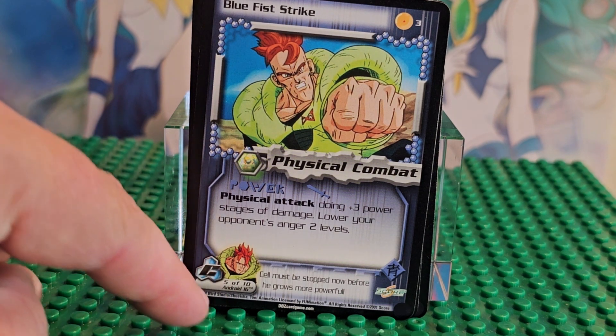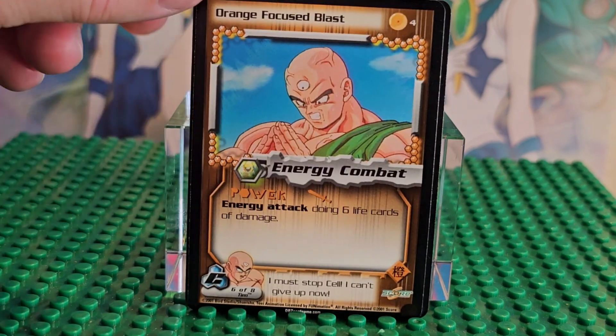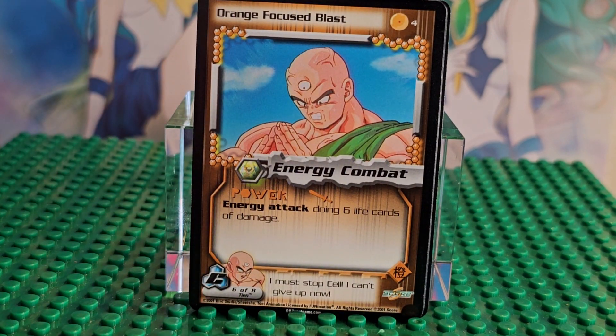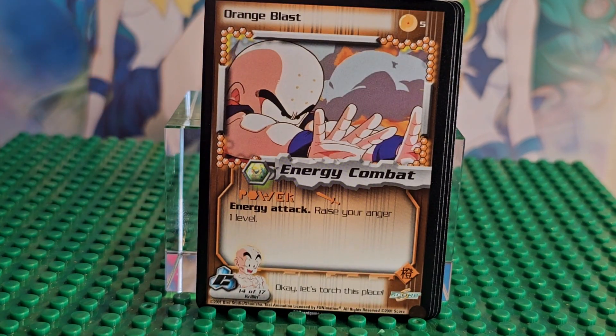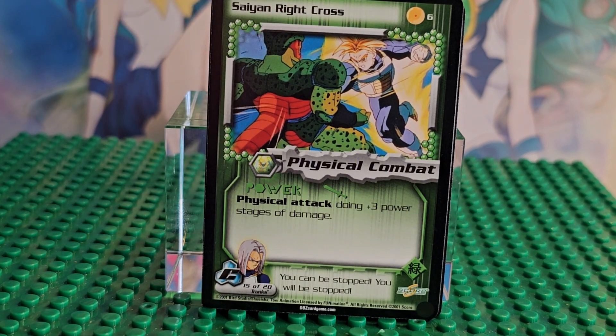At the bottom they do label it — it says Android 16 down here. There are TN cards and there are eight of them; this is six of eight. This is Orange Focus Blast and there is Krillin — he's card number five, and there are 17 Krillins in that particular set.